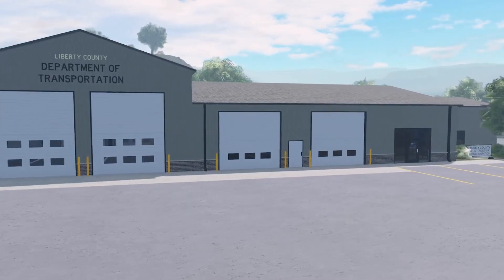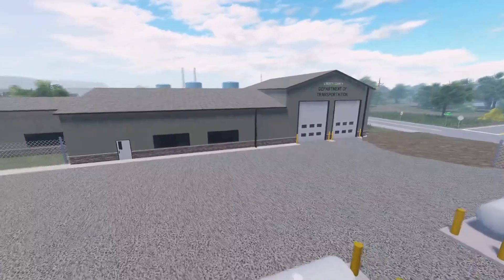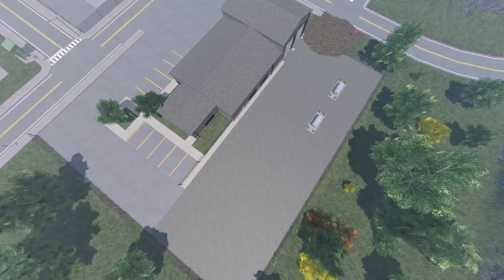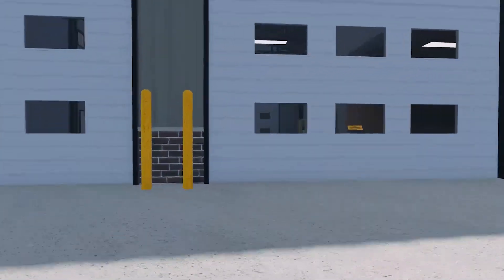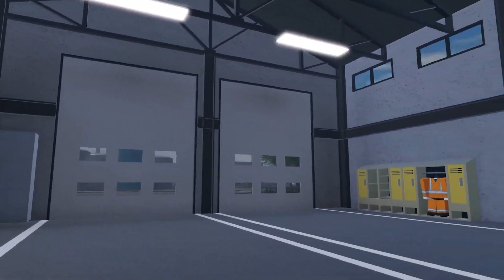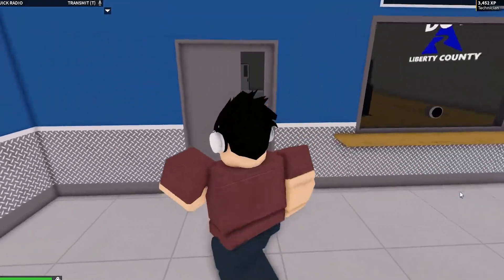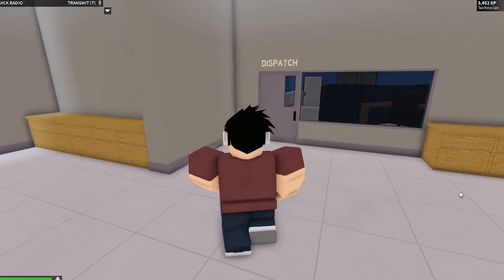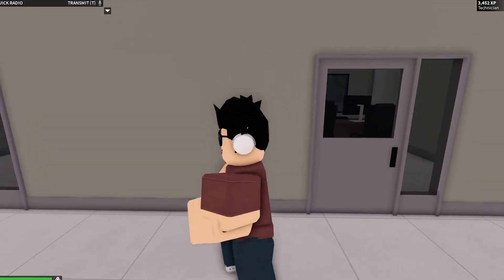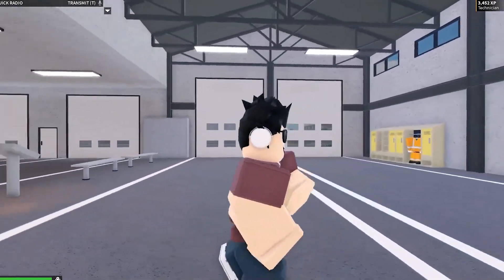People who enjoy playing as DOT are going to absolutely love this update — it's the first update to the DOT station in a very, very long time. We've only had one DOT station, so we've got a completely new one now. It's absolutely amazing; there's tons more space, new offices, and a dispatch center. I feel like this is going to give DOT a lot more playability in game. It's built in a similar style to the fire department, and there's also a ton of area around the back that serves as a kind of junkyard.